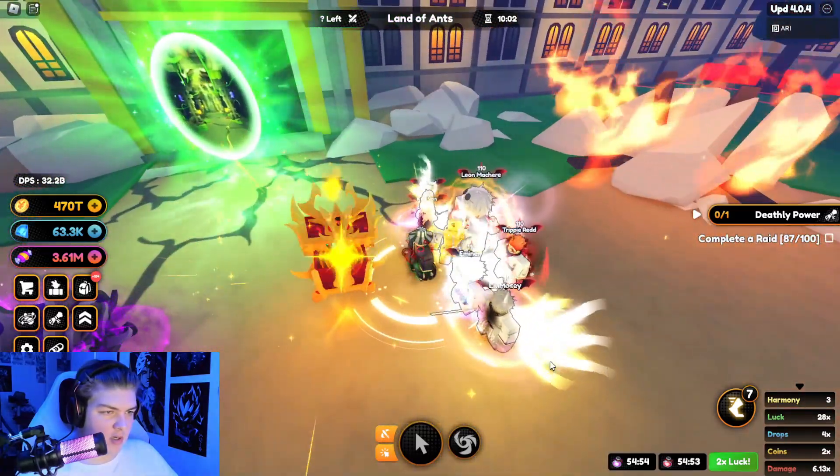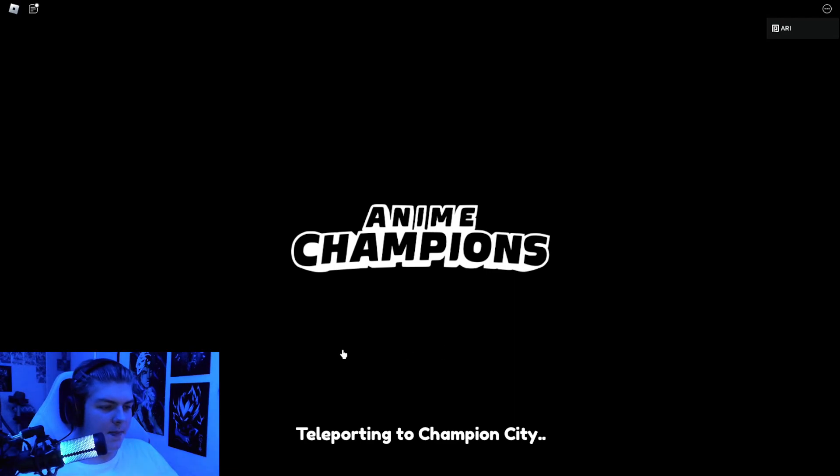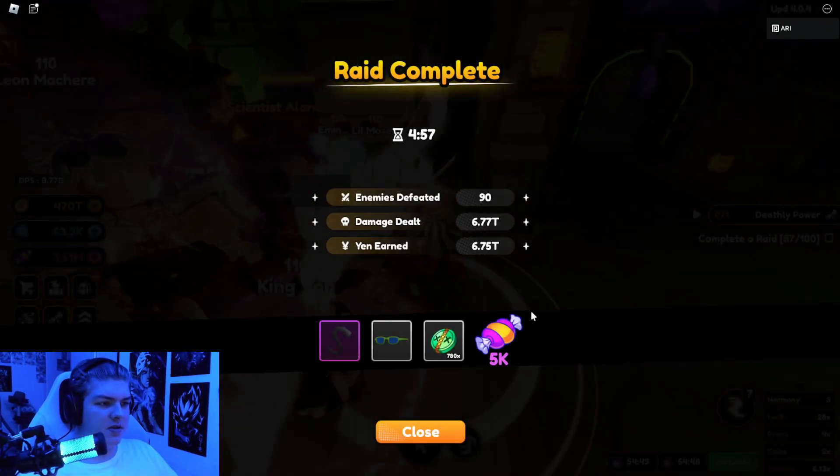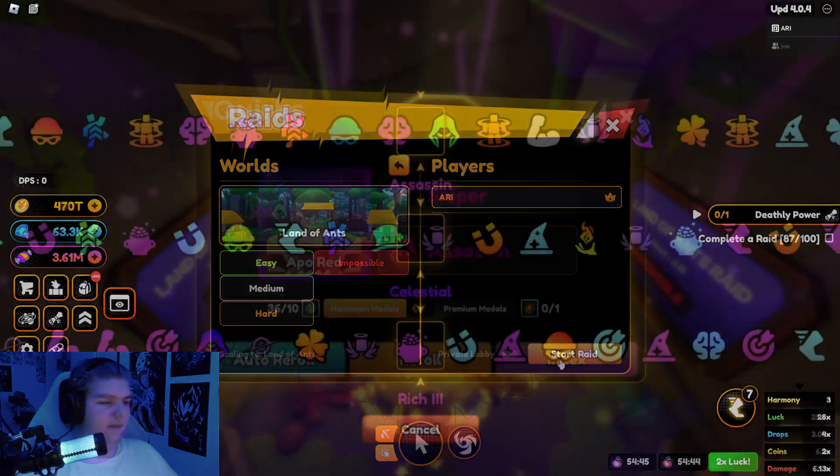The boss is almost done — we killed him around the 10-minute mark. I'm gonna open the chest. Let's see what skin I get... nothing, as usual. That's how you solo impossible raids from this new update as fast as possible — five minutes with a damage potion.